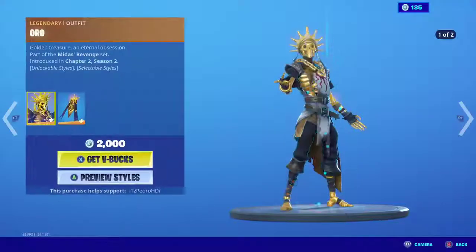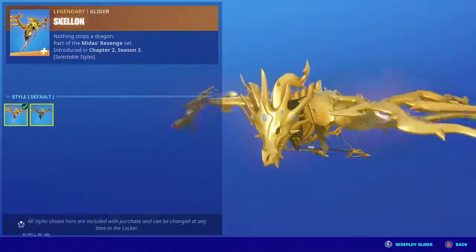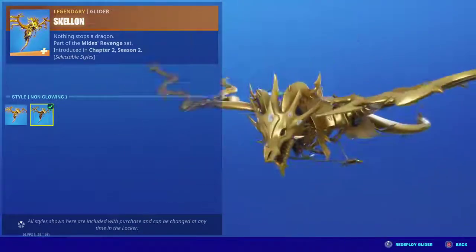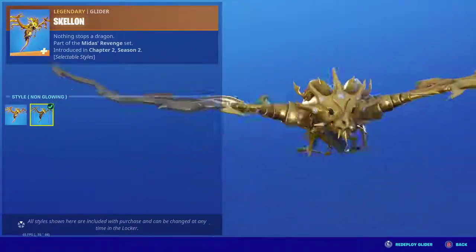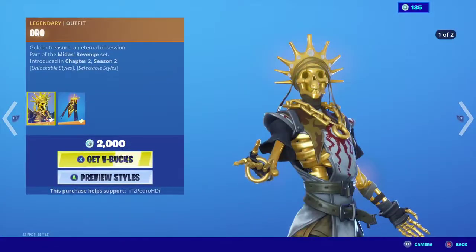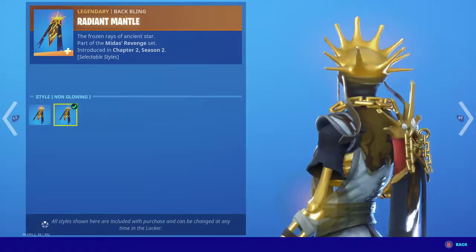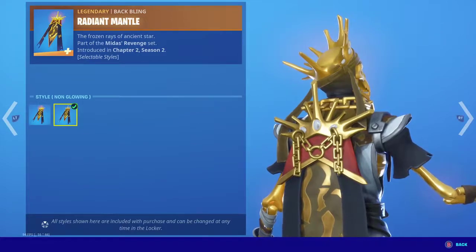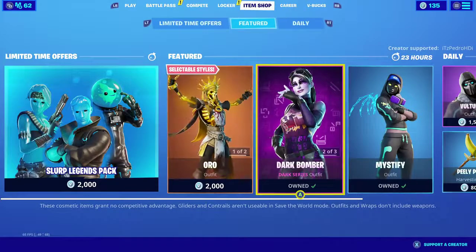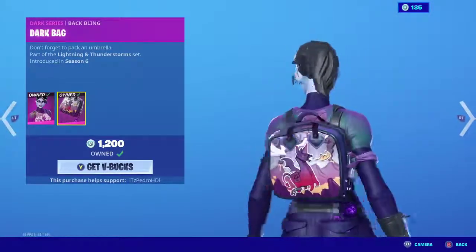I think it comes with a glider as well. With the previews, one of the styles is shiny and the other one is not glowing. It is gold, but one doesn't have the glow and the other one does. Same with the skin — one has the shining and the other one doesn't. I think I prefer the non-shining one, but I'm not sure.